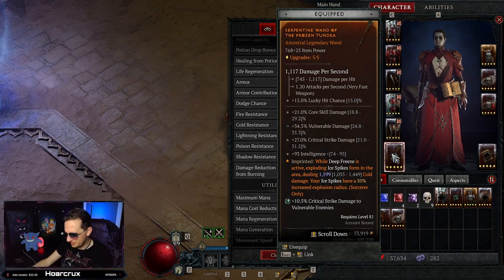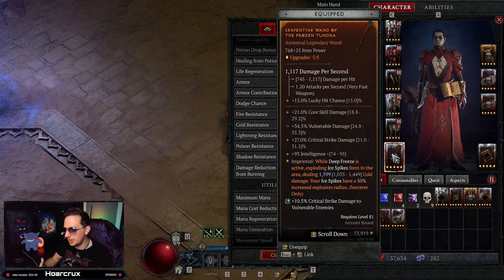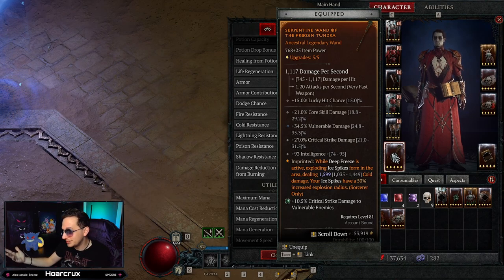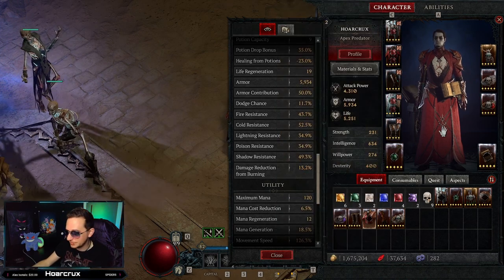For weapons, we're running the Frozen Tundra aspect. While Deep Freeze is active, exploding ice spikes form around the area and do a lot of damage. So even when you're in your ultimate — which is a defensive reset ultimate — you deal a huge amount of damage if people don't get away. This is literally screen-wide, a huge AOE. If they want to fight you as soon as you come out of your ultimate, they're going to take a lot of damage.